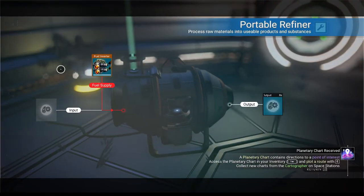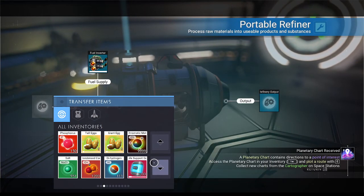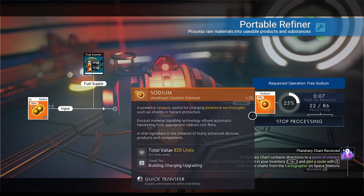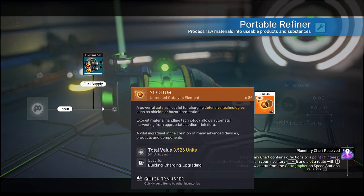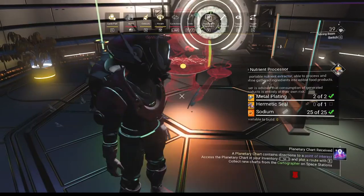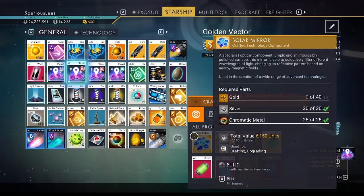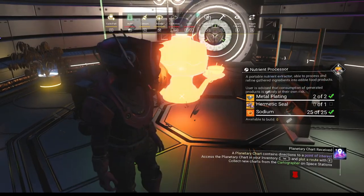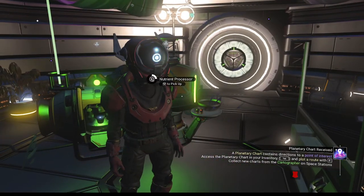We probably need sodium nitrate or a hermetic seal or something like that. We'll turn it back if we need to. Insert a nutrient processor - hermetic seal, right right right. Didn't want to make that anyway. Nutrient processor - there we go. I don't have room to pick that up. Let's make sure we're using the nutrient processor and not the refiner.